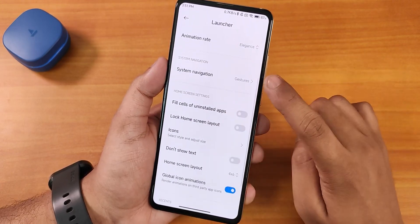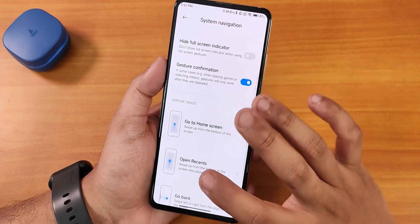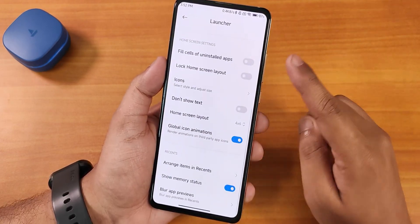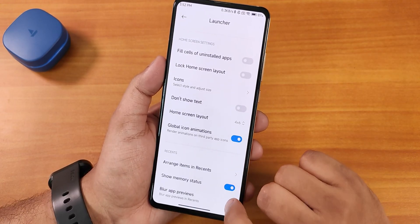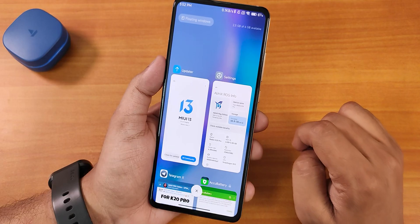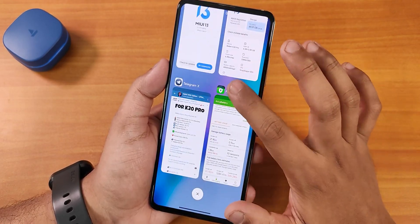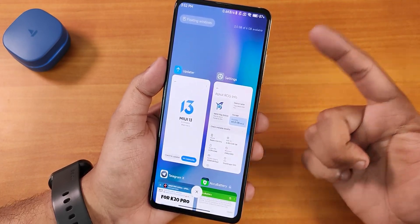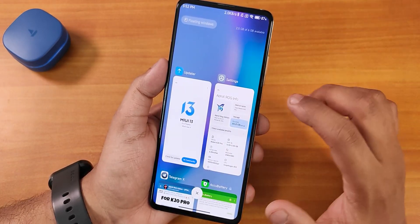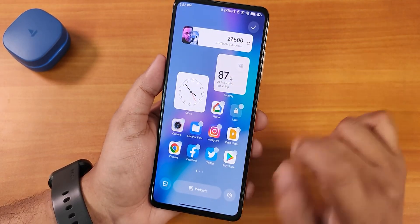We have system navigation options — you can use buttons if you want, but I've been using full screen gestures and they work perfectly fine. We have all these customizations, the show memory status option, and the recent panel shows the RAM status. The quick setting panel is there and you can switch it to a horizontal layout if you want. The floating windows option is there but for some reason in the normal YouTube app the floating window is not working.